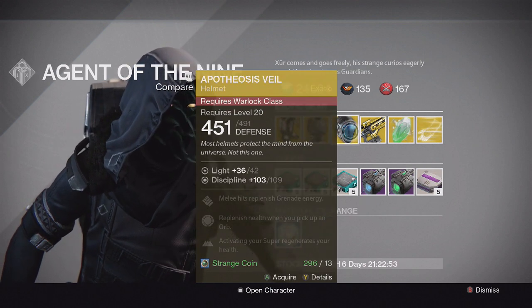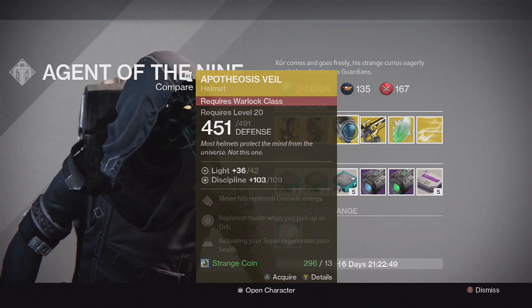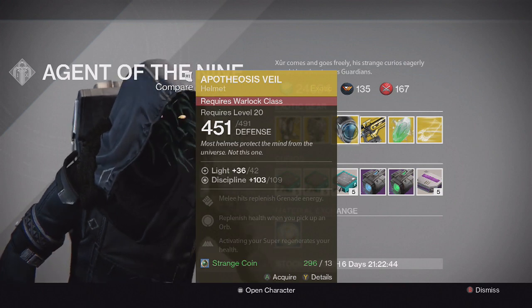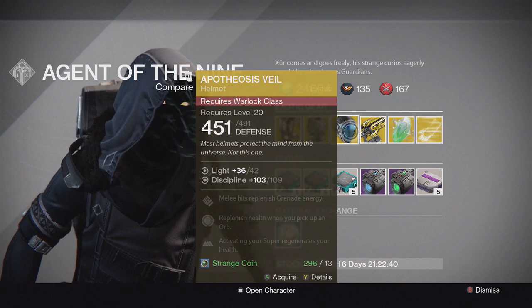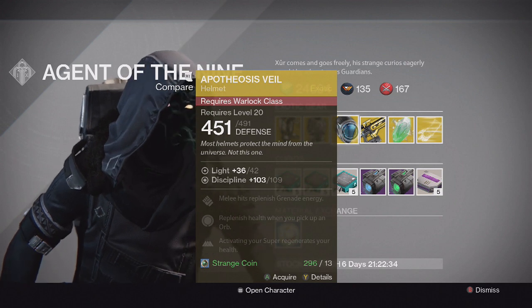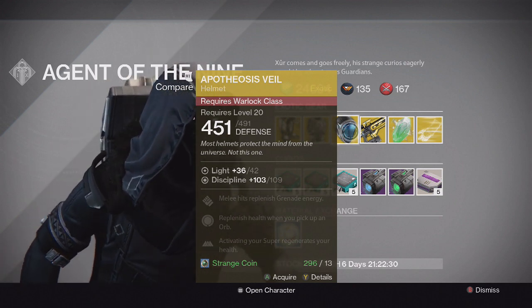For the Warlock we have the Apotheosis Veil helmet with Discipline on it and the special perk is activating your super regenerates your health. Pretty good in certain scenarios. It was really good for the Crota fight on hard mode, so maybe it might be good in certain scenarios in upcoming DLC. This might evolve to year 2 immediately when Taken King comes out as well.